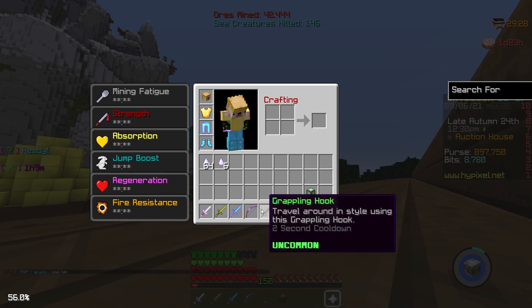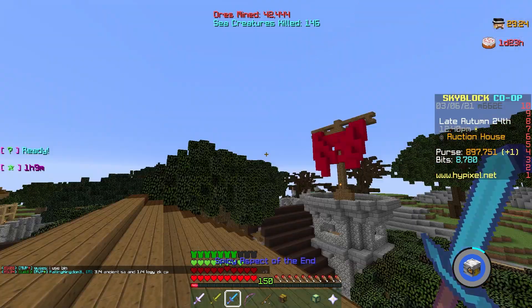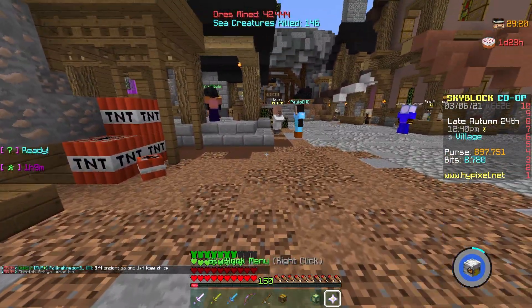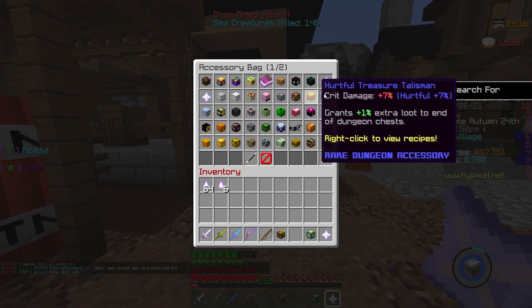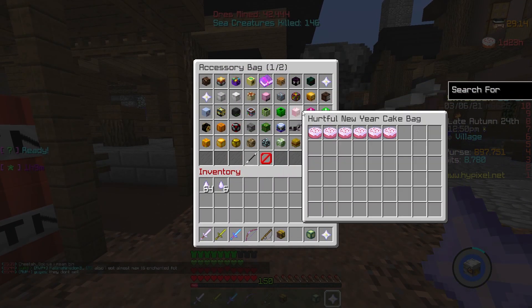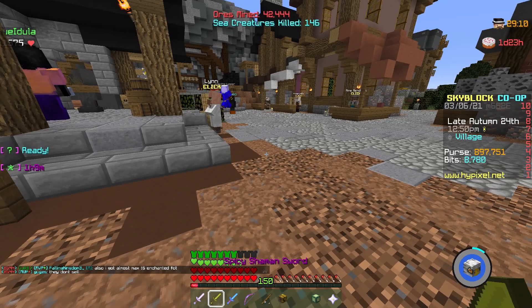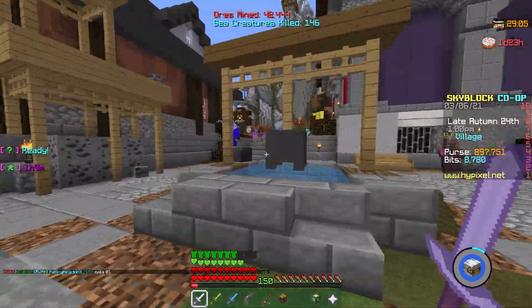You also want Renan's bow to help get wolf kills, and a Radiant Orb to help as well. The other thing you have to make sure is that all your talismans are reforged to Hurtful, because it gives you more crit damage — more crit damage means more health, more health means more damage.